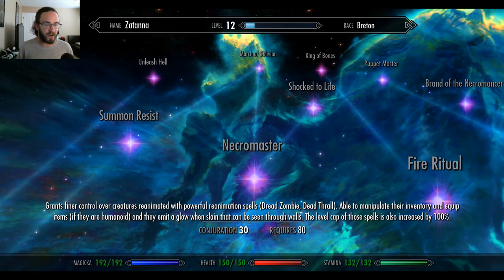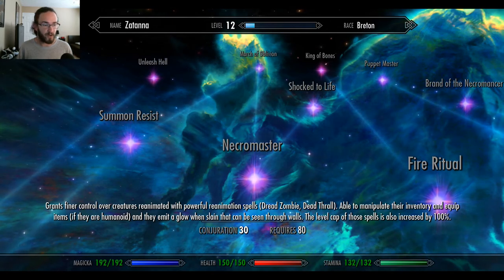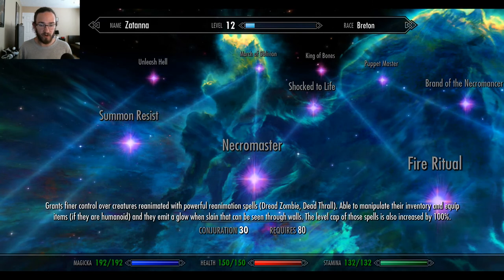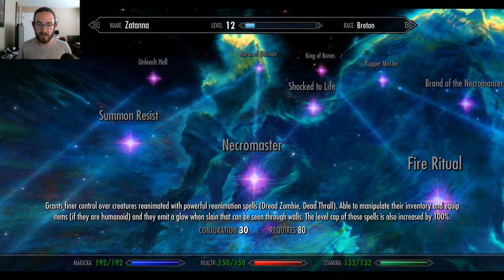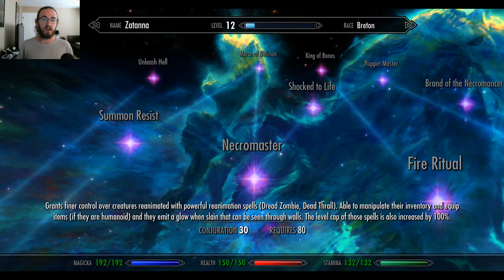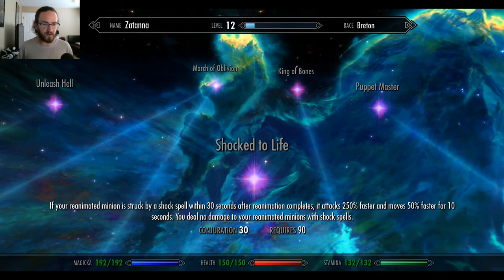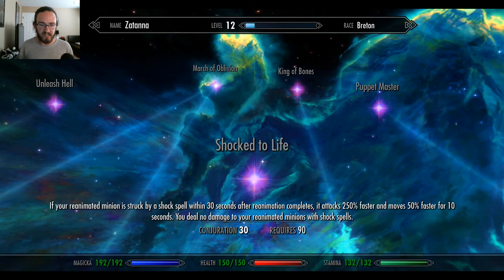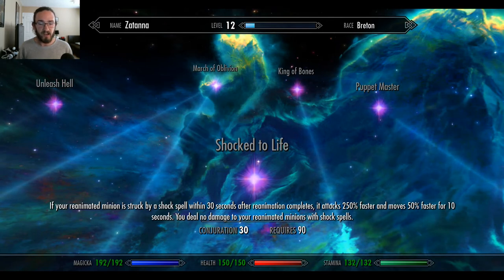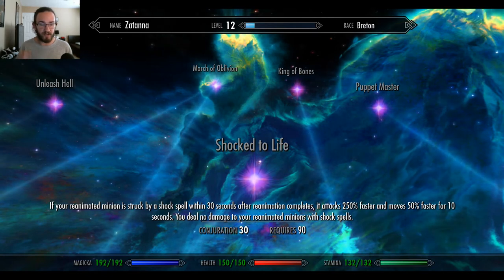Necromaster: grants finer control over creatures reanimated with powerful reanimation spells — Dread Zombie, Dread Thrall — able to manipulate their inventory and equip items. If they are humanoid, they emit a glow when slain that can be seen through walls. The level cap of those spells is also increased by 100%. Shocked to Life: if your reanimated minion is struck by a shock spell within 30 seconds after reanimation completes, it attacks 250% faster and moves 50% faster for 10 seconds. You deal no damage to your reanimated minions with shock spells.